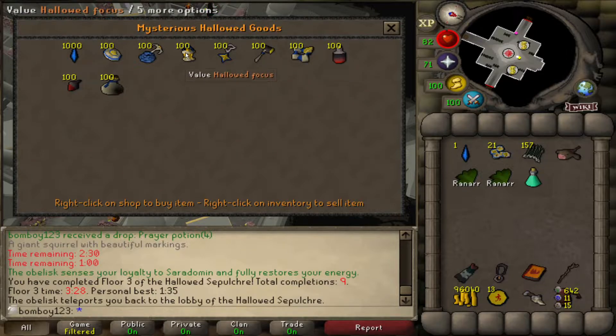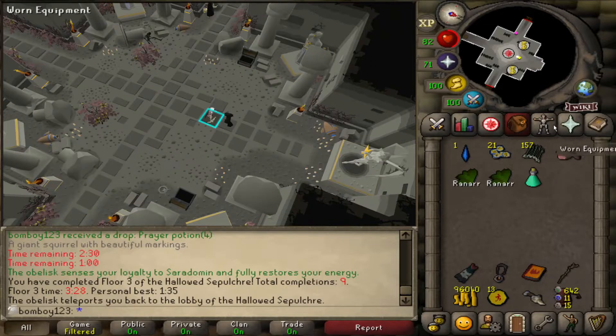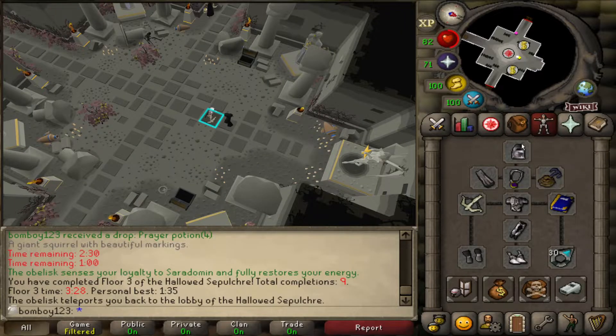There's a hammer for repairing bridges, but you need planks and nails, so I obviously don't keep those. The hallowed focus is for a portal where you need an enchant jewellery spell — I might consider bringing those in the future, but I didn't want to worry about it while still testing. The hallowed symbol is for a door where you offer vampire dust; if you have the necklace you only need one, but it's not worthwhile for me to grab every time.